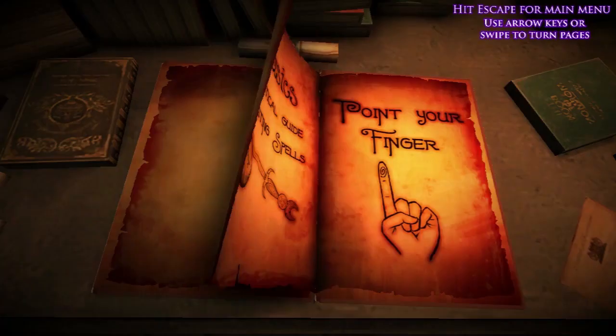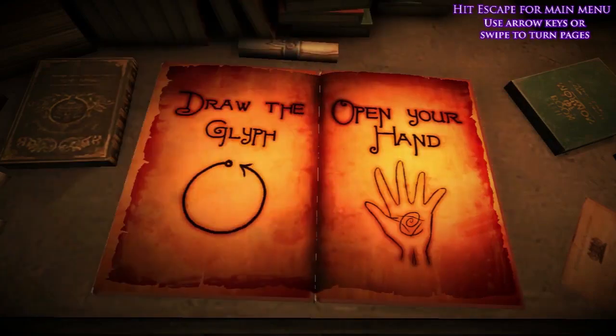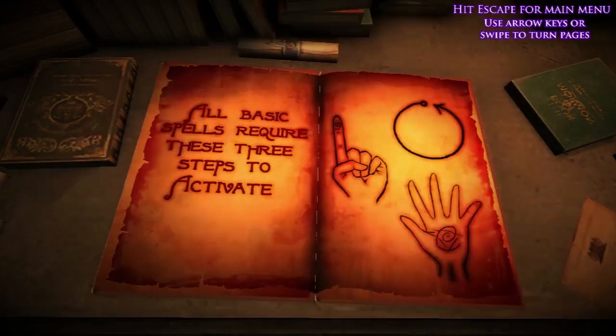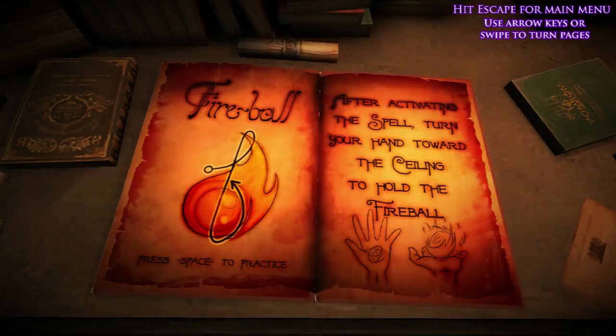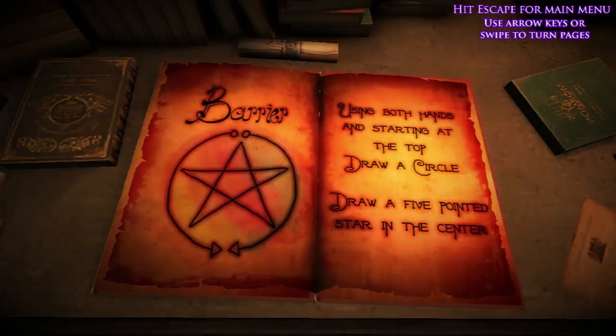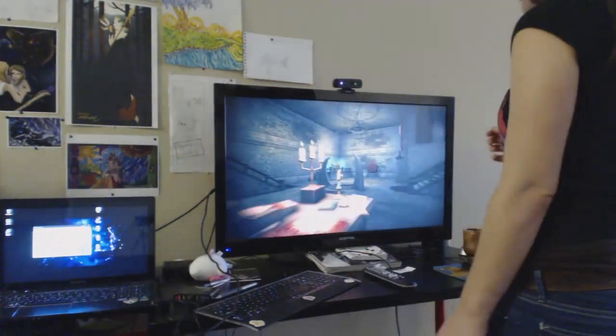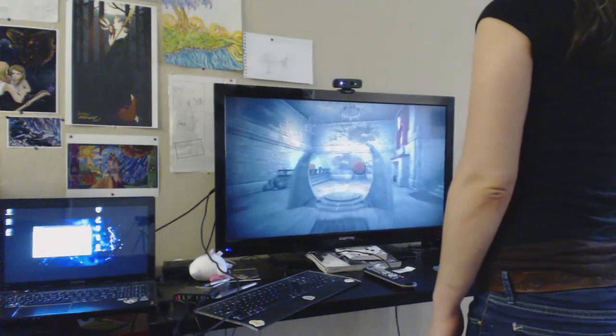So if you are new to the game, you will want to spend some time in the spellbook section. In there, you'll be able to read a spellbook full of all the spells available to you, and at any time you can press space and go over to a target practice section and just practice without the fear of an opponent against you.